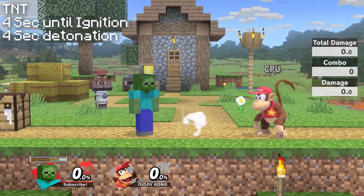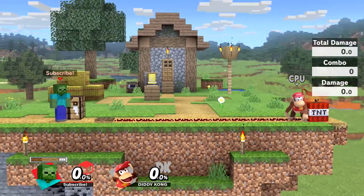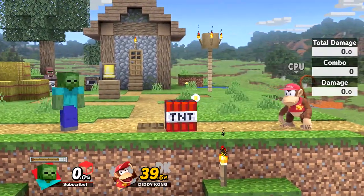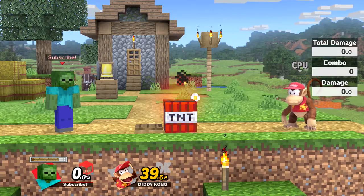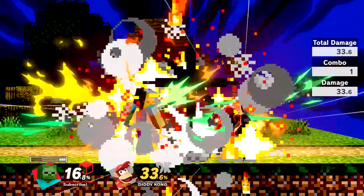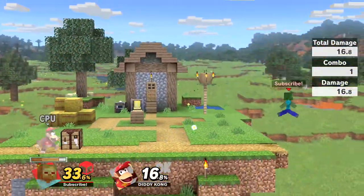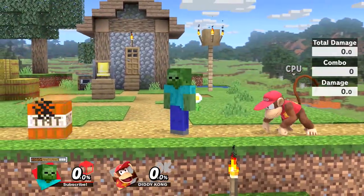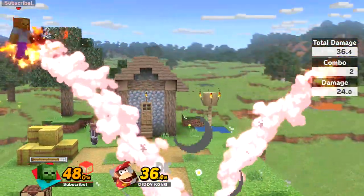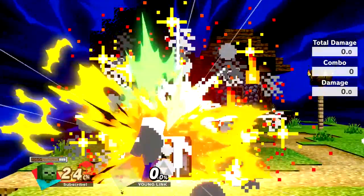Steve's down special is TNT. It consumes a ton of resources and uses base materials starting with the least valuable. Pressing down special after the TNT is planted will place a redstone trail. After releasing down special, a pressure plate will be placed — if any player or item lands on it, it will detonate the TNT. TNT will naturally ignite if no pressure plate is activated, automatically igniting after 4 seconds and exploding after the next 4 seconds. TNT has a sweet spot closest to the block and a sour spot on the outer radius of the explosion. TNT does 16.8% to whoever activates the plate, including the enemy if they step on it. If you are hit by the explosion after an enemy triggers it, you will take the full 33.6% damage. TNT also does less damage if it explodes on its own, doing 24% to any players caught in it. If the TNT block is attacked and moved away from the redstone, the trail will break. Any attack to the TNT will contribute to reducing the 4-second ignition and 4-second detonation timers, and fire attacks are extra effective in reducing these timers.